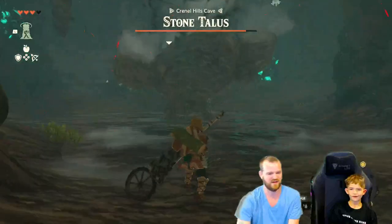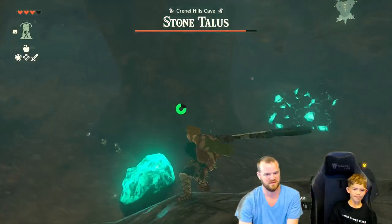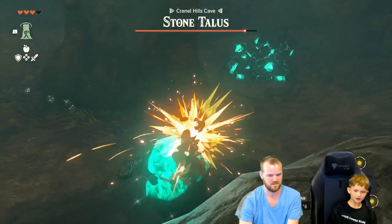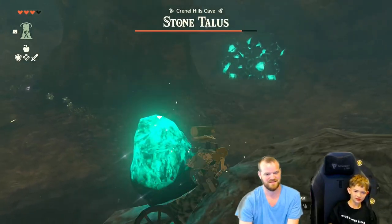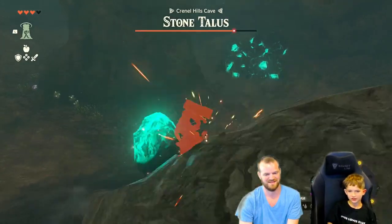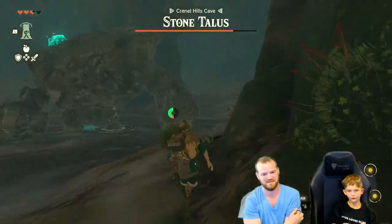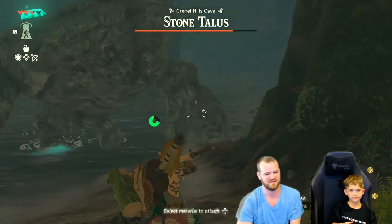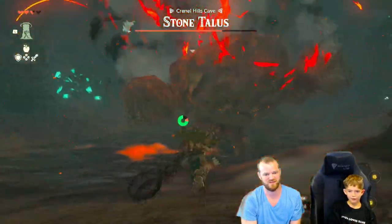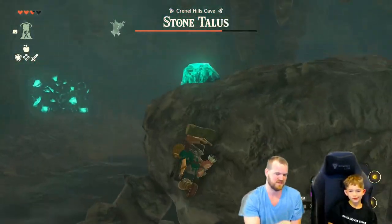Good job! Okay, now run towards him and climb up on top of him. Now hit him right there. Gotcha! Good job. Oh, I got to get a little bit — run away. Good. Now attach a bomb to your arrow. Good. Now aim for that little glowing part. Nice! Now run up and get him, don't get too close. Nice, nice, nice. Okay, now hold it in so you do a spinning attack.